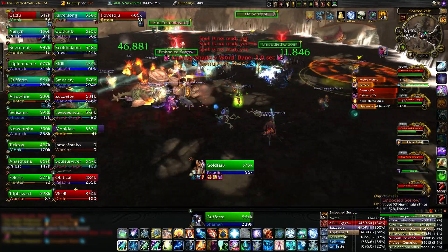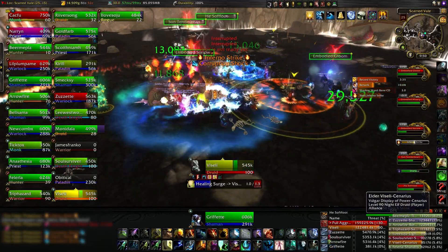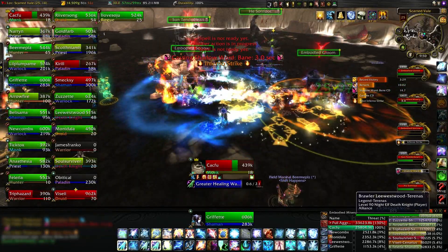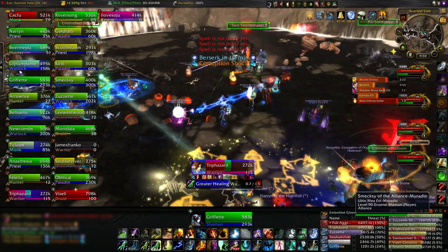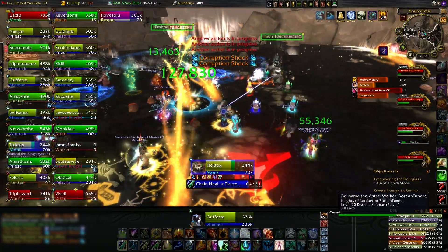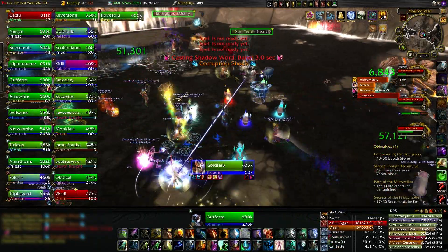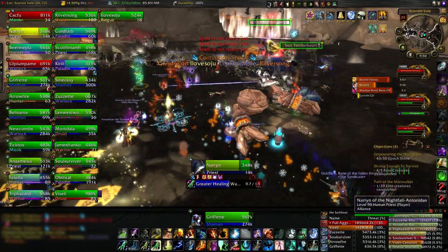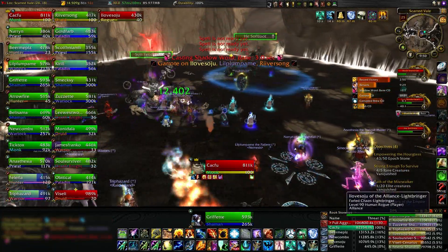The nameplates are Threat Plates — it's Tidy Plates with the Threat Plates addon plugin. It's an addon for an addon. It's really meant for tanking because it'll show you when you lose aggro. You can make it change shape and color, get really big, maybe make a sound. It turns yellow when you're low on aggro and big and red when you lose aggro while tanking, and it works the opposite way when you're DPS or heals.